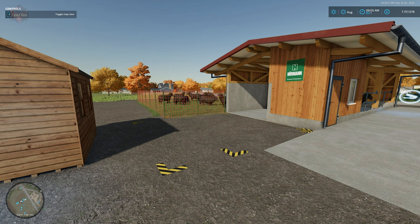But that day is now over, because the Automatic Shipping of Animal Products mod is now available. You can find this mod over at the FarmingSimulator.com website or the in-game downloadable content menu, and it is available for all platforms.